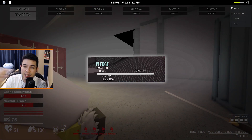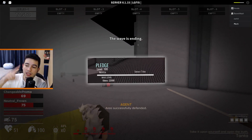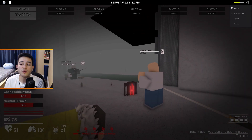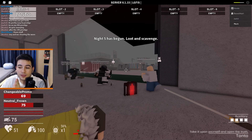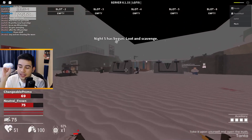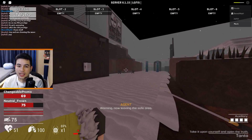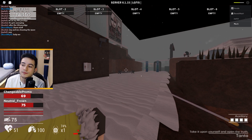Once you get to level 100, it's gonna say 'Pledge' right on top of your title, because you can choose your title at the menu screen. You can click on Pledge and a contract will show up. Read the fine print because you don't want to get into any shady deals and sign off the rest of your money for the rest of your life. So you sign your name and move on.